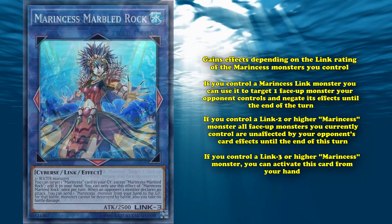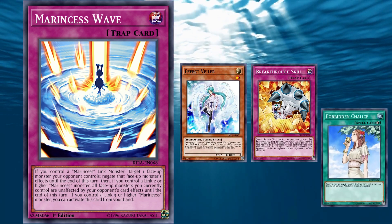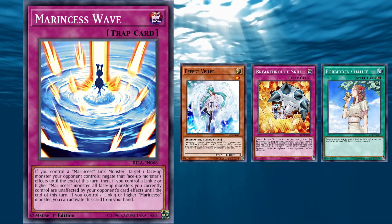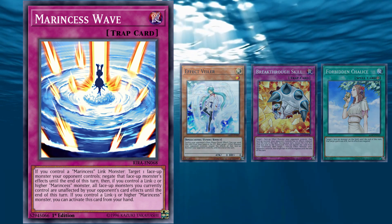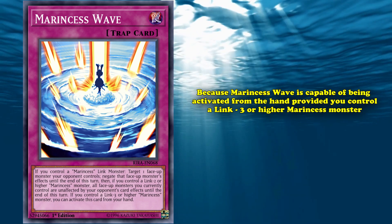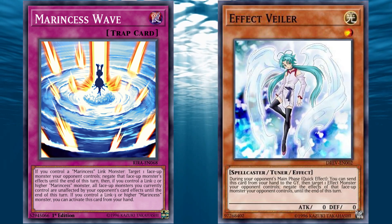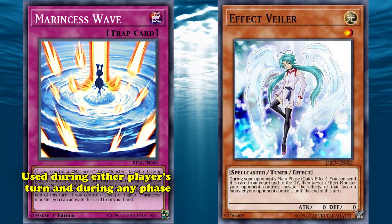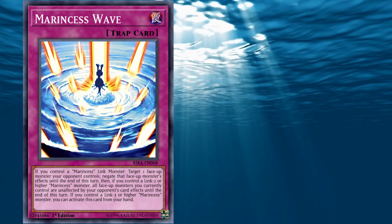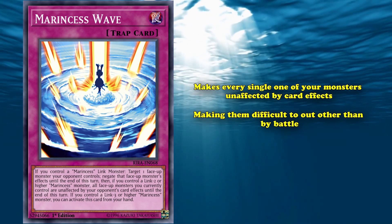Targeted effect negation like this is a really valuable form of disruption that has been emulated by cards like Effect Veiler, Breakthrough Skill, and Forbidden Chalice. It's a relatively simple effect, but one that can be used to great effect and can occasionally be turn-ending when used on a key combo piece. And because Marinecess Wave is capable of being activated from the hand provided you control a Link 3 or higher Marinecess monster, it can be used to mirror Effect Veiler almost exactly as a hand trap. In fact, it's actually better than Effect Veiler, as it can be used during either player's turn and during any phase, while Effect Veiler can only be used during your opponent's main phase. Wave even has the bonus effect that it makes every single one of your monsters unaffected by card effects.